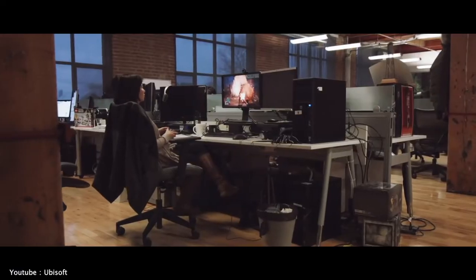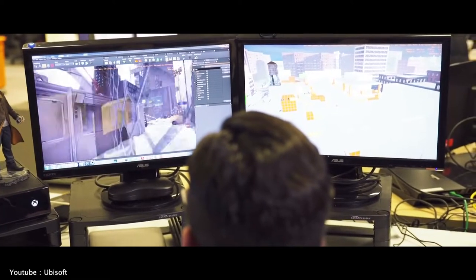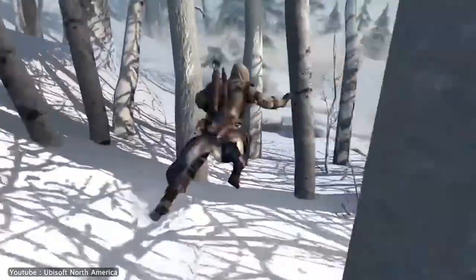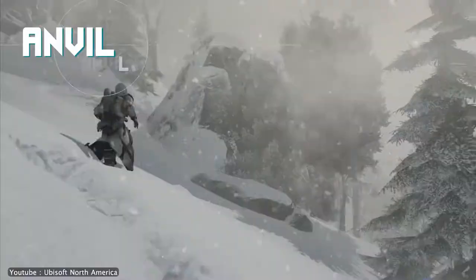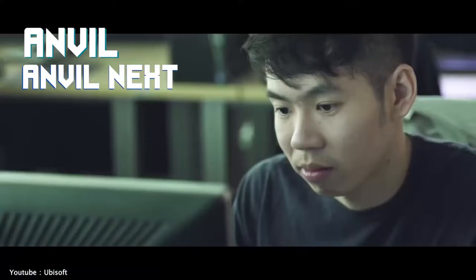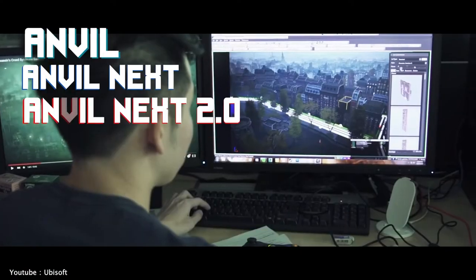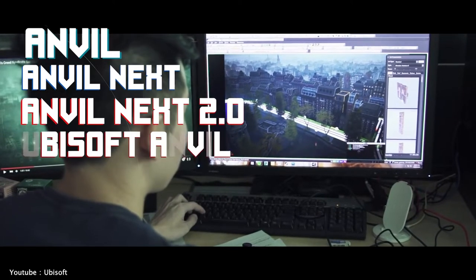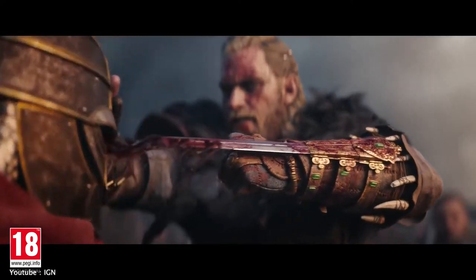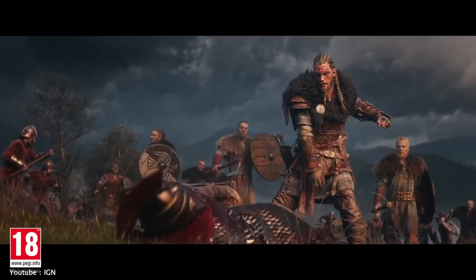As the years went by, Ubisoft improved the engine from time to time to keep up with advancements in games. At the heart of Assassin's Creed 3 lies a radically redesigned engine called Anvil Next. In 2012, Anvil became Anvil Next and powered several Assassin's Creed games from the third installment until Rogue. After that came Anvil Next 2.0 in 2014 and then Ubisoft Anvil in 2020, each powering Assassin's Creed games as they came out.